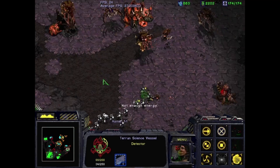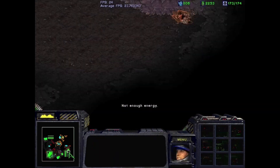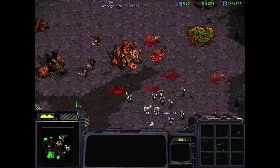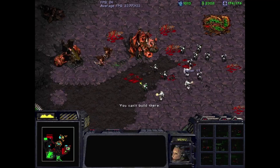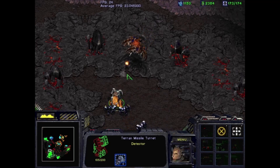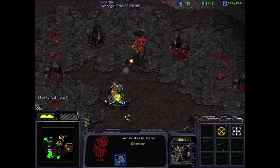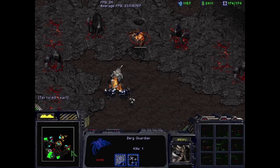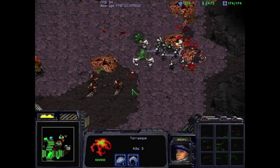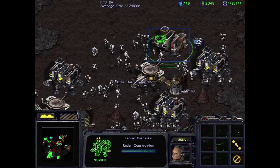A Science Vessel actually survives long enough this time to help a little bit with some Irradiate. There are some Guardians that wander into range — we should be able to out-repair this. Unfortunately we almost got there, but the Tarrasque spawned right as our squads reached it. This force is going to get cleaned up. But we're really hitting our production stride now — attacking on more, our field of supply depots is almost at max.